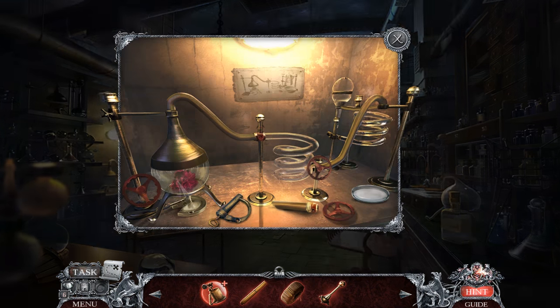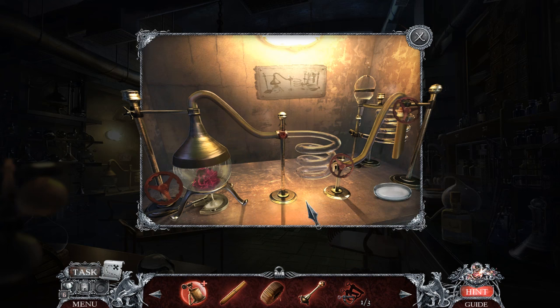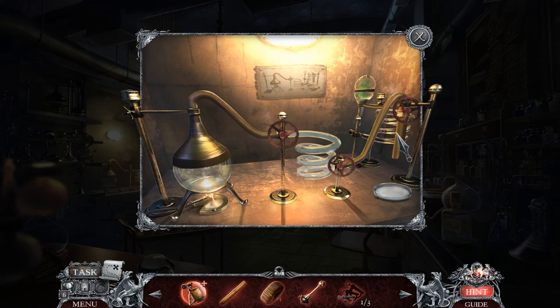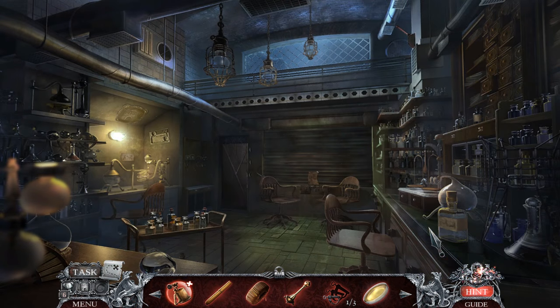What do we got, what do we see? We're going to gather up a bunch of stuff here and make some chemistry happen. I have to do this in the correct order — drip, drip, drip — and we have made some plant oil!